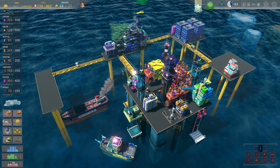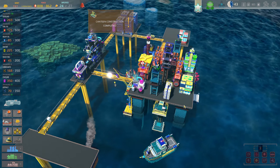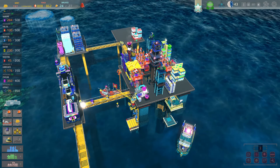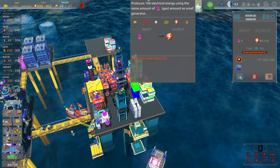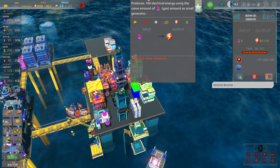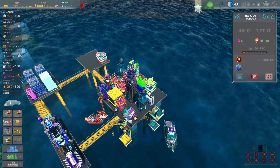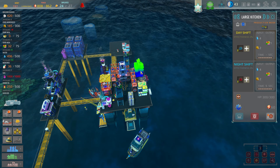I probably should move the canteen over here, but now that it's built we'll upgrade it later. Power-wise, we're getting near the edge of what we need. Upgrading this is 600 coins and that's it. We just got a whole bunch of building blocks in. Food — I need to probably get another cook in here.